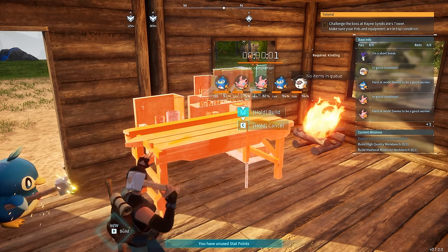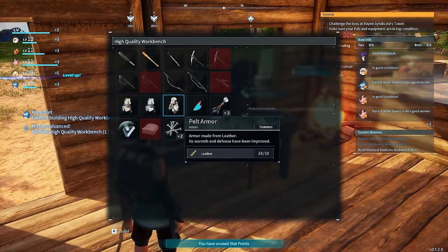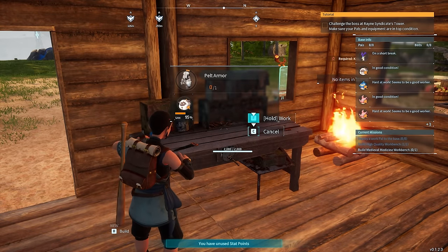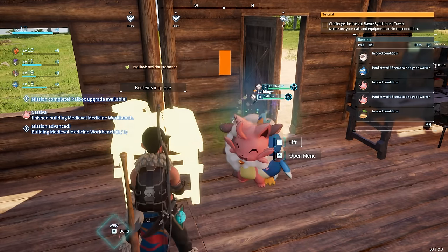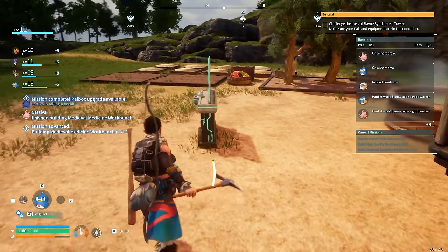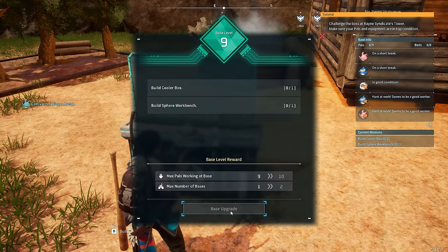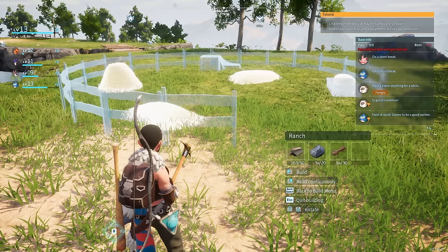The Foxparks Harness gives us the ability to turn Foxparks into a flamethrower — super effective against grass-type PALs. So we're now going to make a much better workbench, giving us access to mid-tier accessories including the pelt armor for more HP and defense. We're going to make our first medicine workbench — medicine is needed for our PALs to thrive. PALs do get sick, get ulcers, get depressed — medicine is an absolute requirement to have a fully functioning base. We're going to upgrade the PAL Box to level 9.